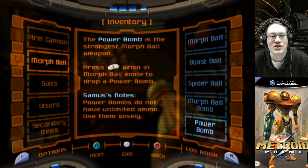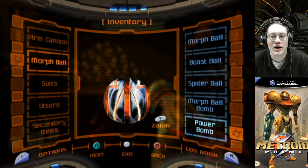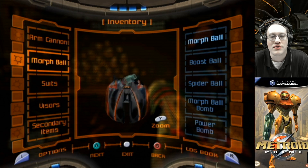The power bomb is the strongest morph ball weapon. Press Y when in morph ball mode to drop a power bomb. Samus' notes: power bombs do not have unlimited ammo — use them wisely. The power bomb can destroy many materials, including bendisium. Each power bomb expansion will increase the number of power bombs you carry by one. And that is Samus' morph ball.